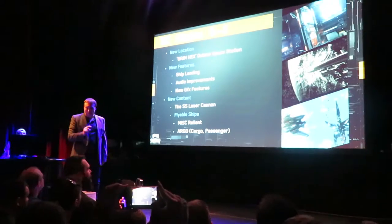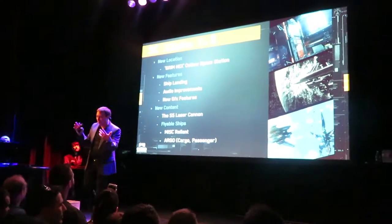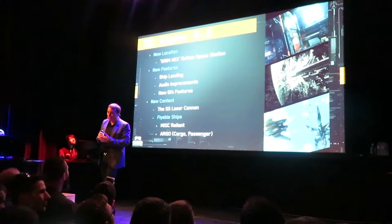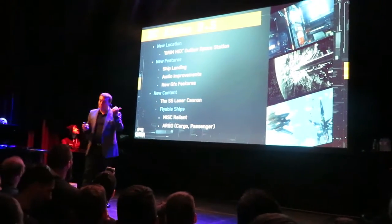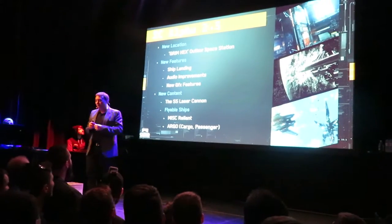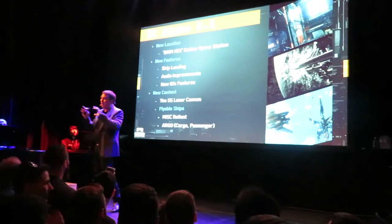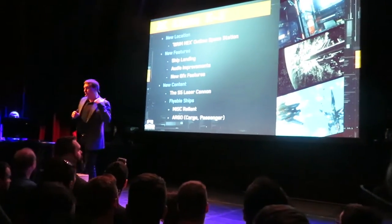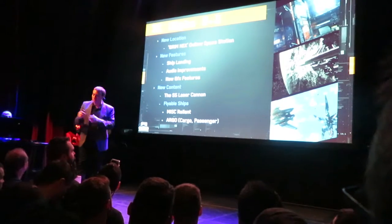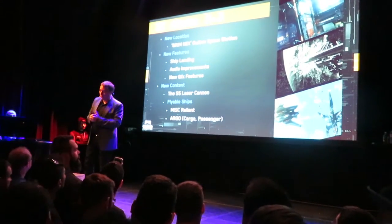SC Alpha 2.5 will be out very soon. It has the Grim Hex Outlaw base, which we've sort of shown on Around the Verse a little bit. It has some new features like ship landing and audio improvements here and there. New graphics features — it has our new highlight, lens, and tone mapping system, which you actually saw on the UK ATV episode. Alistair Brown, our director of graphics, explained.